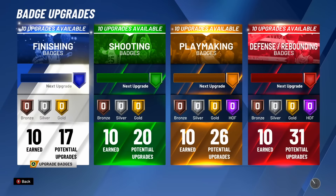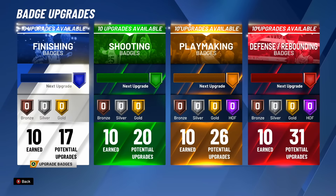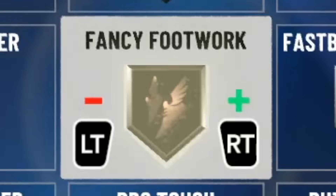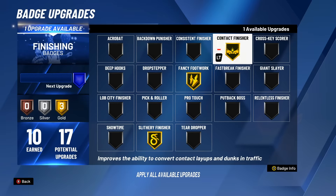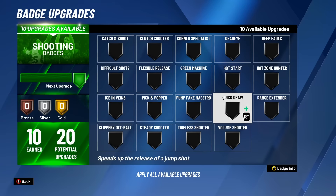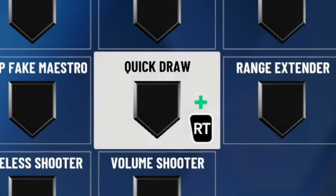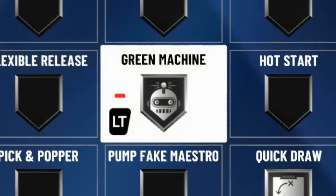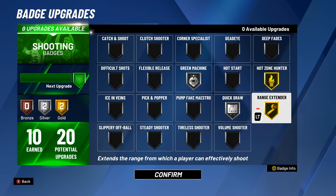Now that we've upgraded him to 85 overall, it's time to put on badges — only the badges you get from hitting Legend. If you hit Legend, you get 10 extra badges in each category. For finishing, I'm putting on contact finisher, fancy footwork, slithery, and consistent on bronze. For shooting, I'm putting on silver quick draw, gold range extender, gold hot zone hunter, and silver green machine. That's actually a pretty good badge layout for 10 shooting badges.